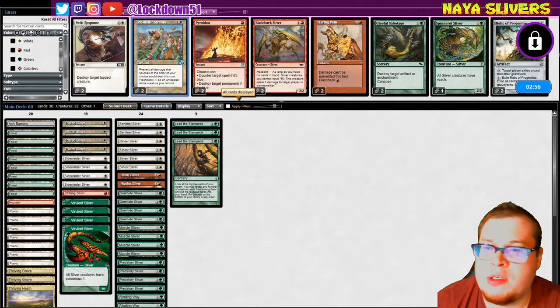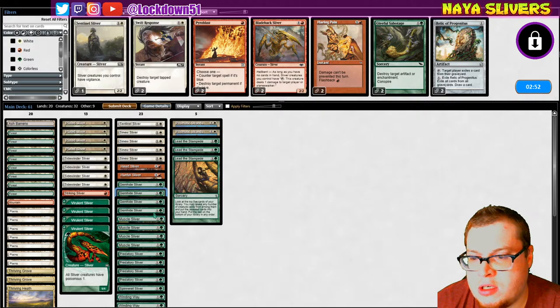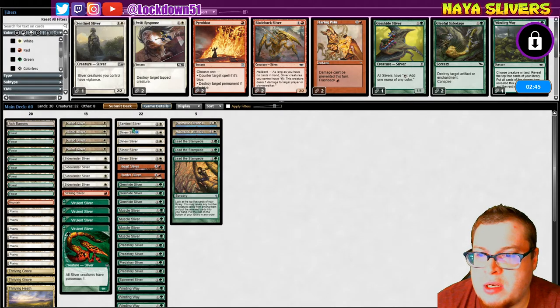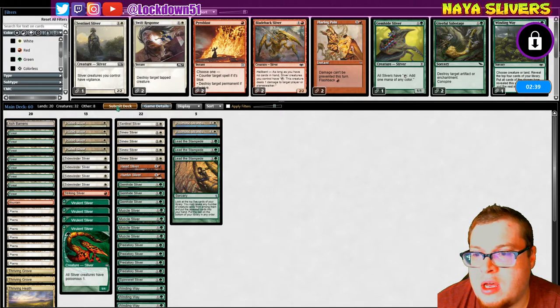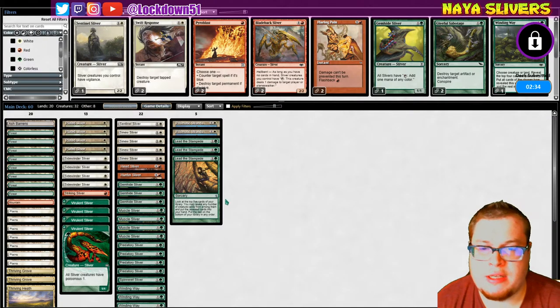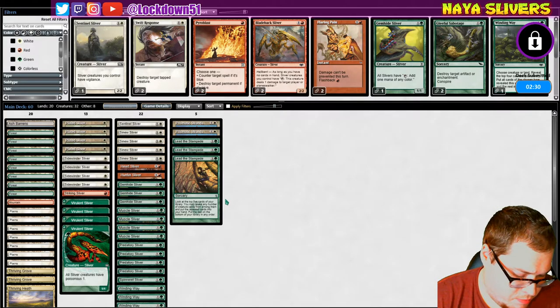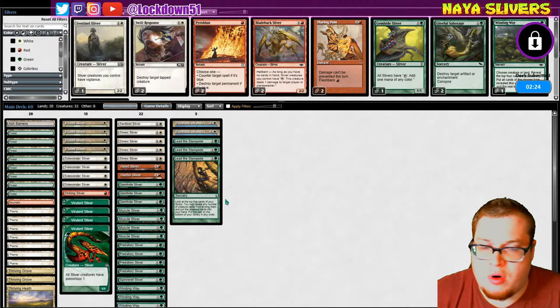Sideboard time. Prismatic, Spinneret, Sentinel, Gemhide, and Winding Way. So we take out a Winding Way, we take out a Gemhide, we bring in two Prismatics, we bring in a Spinneret, we dump a Sentinel, and we say let's play. That's what we did last time — you know what, it worked. Let's see if we can go two for two against Boros.